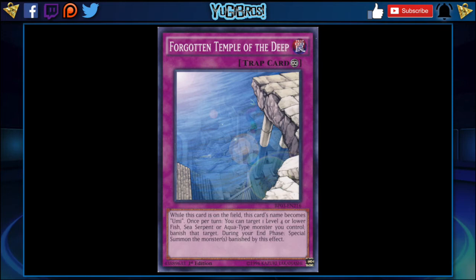This card also says once per turn you can target a level four or lower Fish, Sea Serpent, or Aqua monster you control, banish that target, and during the end phase special summon the monster banished by this effect. So you can get things off the field for board wipes or something — if your opponent is trying to destroy something you crucially need, like a Screech you need destroyed by battle, you can banish it off the board and it comes back the following turn. I want to pair this card with another card on this list as well, so that you won't take damage even when your monster leaves the field, and that is Tornado Wall.